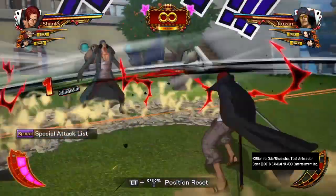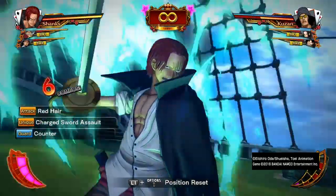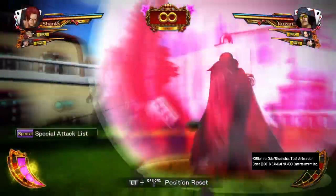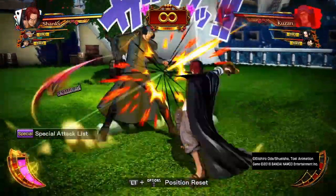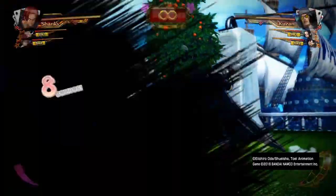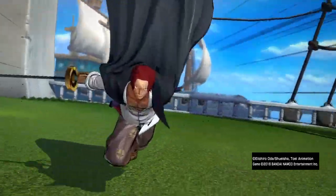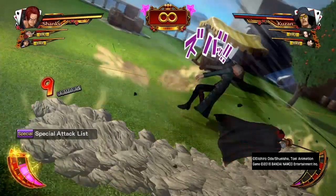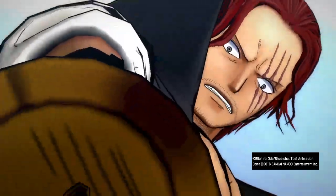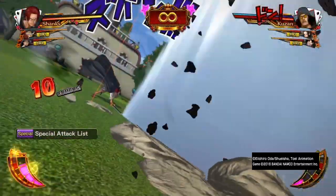With Shanks, if you get the timing right he teleports right next to you and they can't guard it. Shanks' combo is the easiest one to do, honestly. You can do it two or three times, but the third time they will probably recover. You've got to make sure you know what you're doing with Shanks because he's harder to use than other characters.